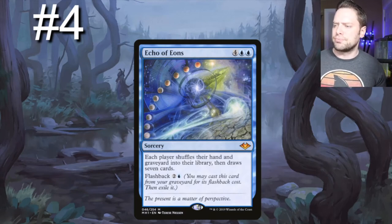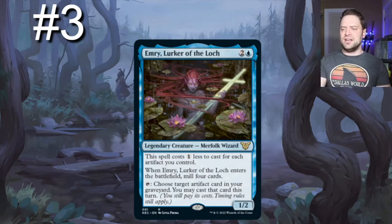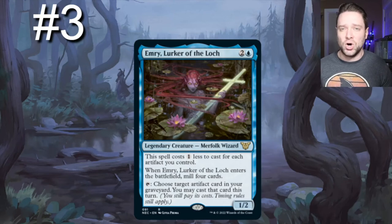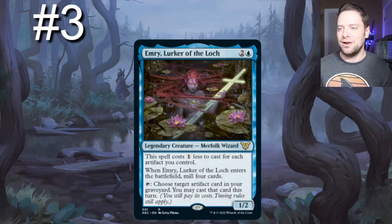Number three on our list: Emry, Lurker of the Loch. Her casting cost is one less for each artifact you control — all your Signets and fast mana are going to make her so much easier to cast. When she enters the battlefield, mill four cards. Then tap: choose an artifact card in your graveyard; you may cast that card this turn. She's going to be kind of a secret commander in this deck — she's very, very powerful.